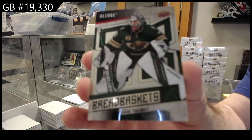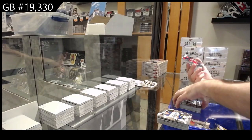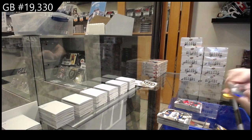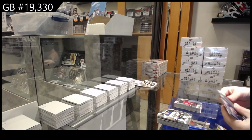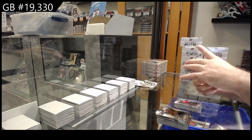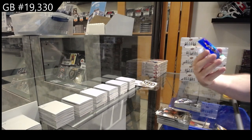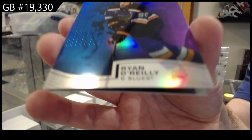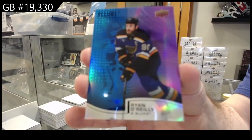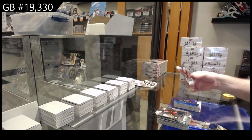We've got a red rainbow of Petrie for the Montreal Canadiens — bread baskets for Minnesota of Talbot, bread basket — and a rookie of Lapierre for the Caps. After this I will go a little faster. We've got a black rainbow for the Jets of Morrissey, number two of 199, Ryan O'Reilly for the Blues, and auto Senators Bernard Docker.